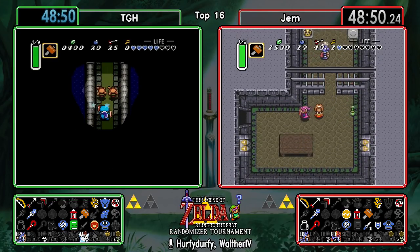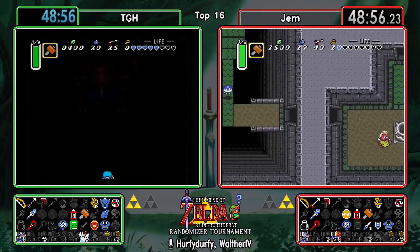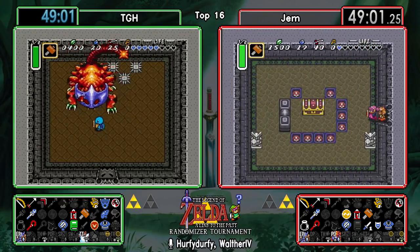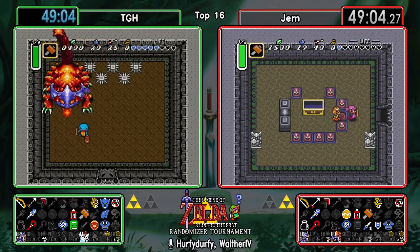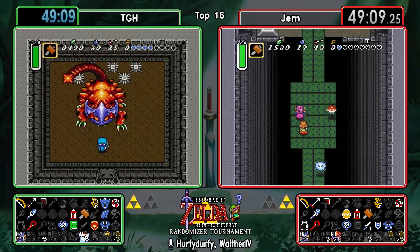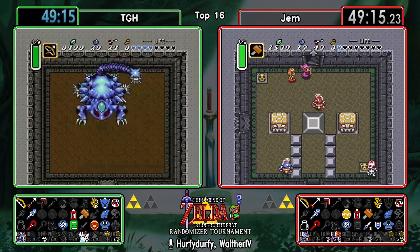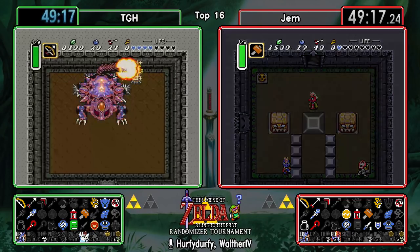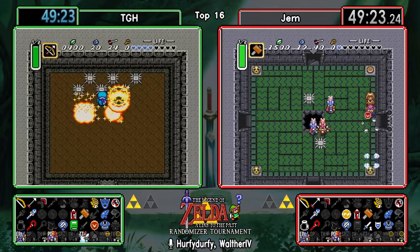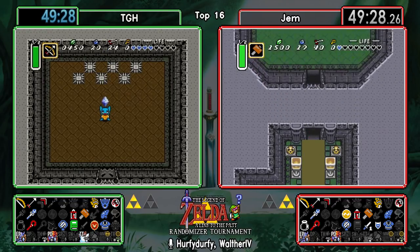Gem is gonna have to go into the Blind fight with two hearts. If they pick up that one heart before the fight, which I'd imagine they would at this point, unfortunately Gem already picked up that heart when he went up to pick up the key - so he's gonna have to do it with one heart. Well, I hope he's practiced the scripted fight because he does have the sword.